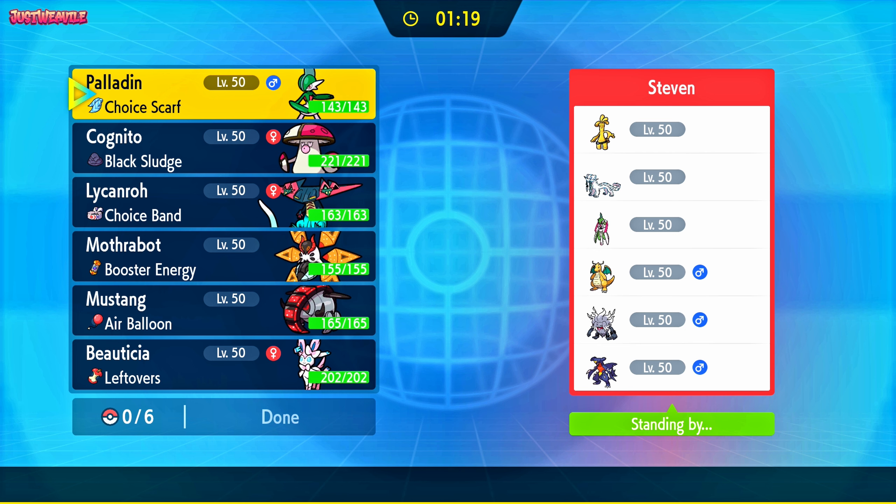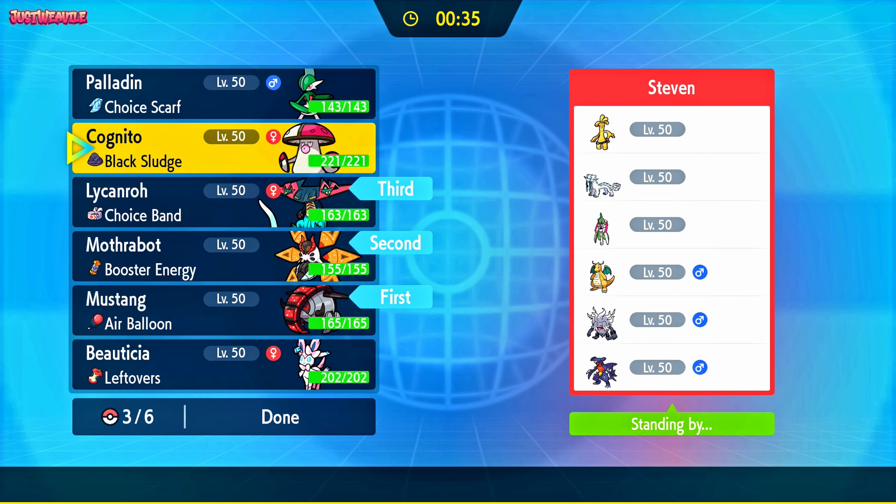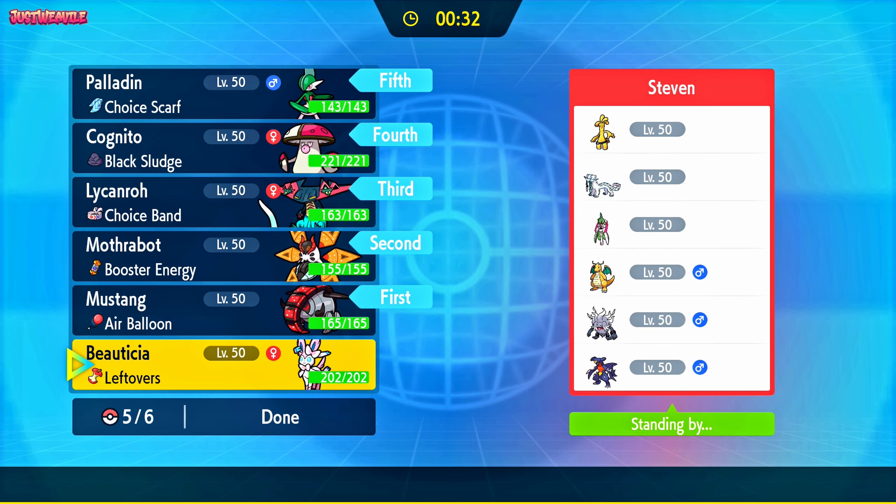Today we're battling against Steven, also known as S7 from the Discord server. Go ahead and join the Discord server — it's the best place for Pokemon Scarlet and Violet Wi-Fi battles right now. Looking at their team, they've got Chien-Pao, which is obviously a big threat — a tough Pokemon to counter. Gholdengo we should handle fine. Dragonite — I can expect some Tera Normal Extreme Speed. They'll probably lead with something to counter my lead, maybe Dragapult or Amoonguss for Spore. I'm going to lead with Mustang the Iron Treads and try to get Stealth Rocks up.